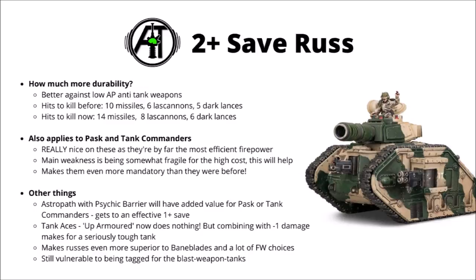In any case, it's a really nice boost to Russ durability, though in general it is going to be far better against any low AP anti-tank weapons compared with higher ones. Here are a few rough numbers on the hits needed to kill a Russ prior to this change: usually 10 missiles, 6 Lazcannons, or 5 Darklancers. That now goes up to around 14 missiles, 8 Lazcannons, or 6 Darklancers. It'll certainly keep them safe from incidental fire a lot better, and just whenever you roll a 5 or 6 to save a high-power anti-tank shot, that's really going to be a big deal.